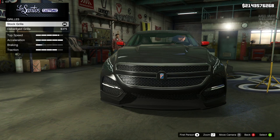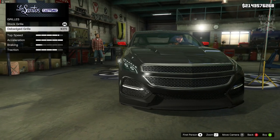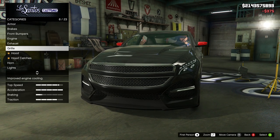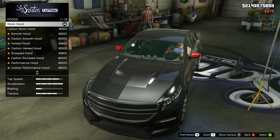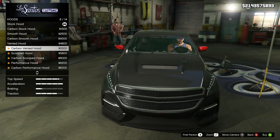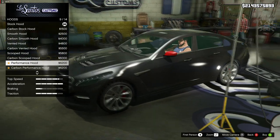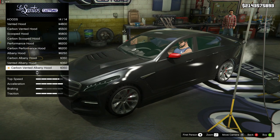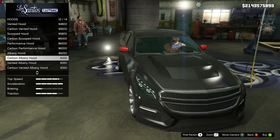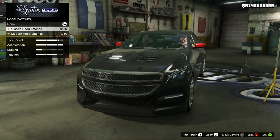Then we've got the grille — we can debadge it, and I think it does look better debadged, so we'll go debadged. Then we've got the hood. There's a carbon version of the stock hood, a smoothed-out version which looks pretty cool, a carbon version of that, and a vented performance hood. Even though the performance hood is going into track day car territory, it actually looked really good, so let's get that.